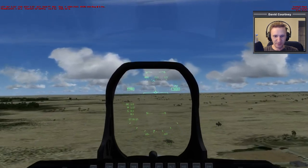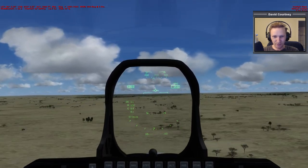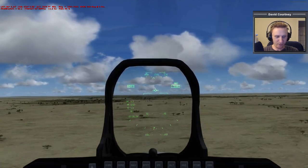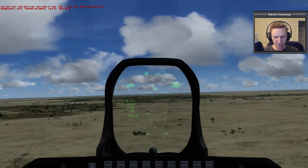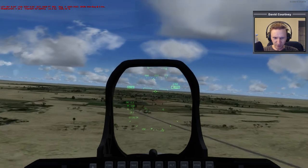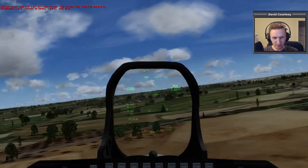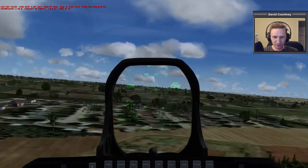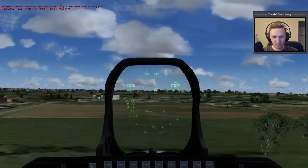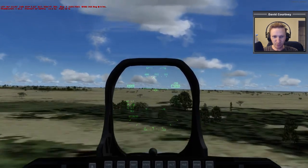We're cruising over the savannah at apparently a thousand miles an hour — I don't actually know what the speed measurement is. I believe I have it on imperial settings so it should be feet and yards. We should be over-speeding at that speed since we're only at four thousand feet, but we look like we're just right above the trees. The elevation here must be pretty high. It gives you a sense of speed though — if we're not careful we're going to clip one of these trees.